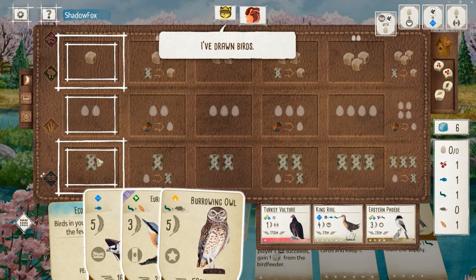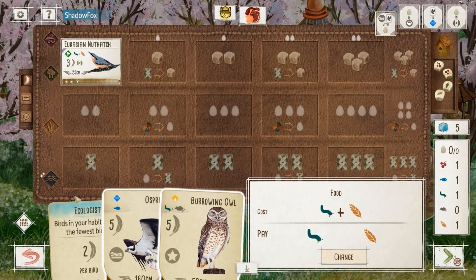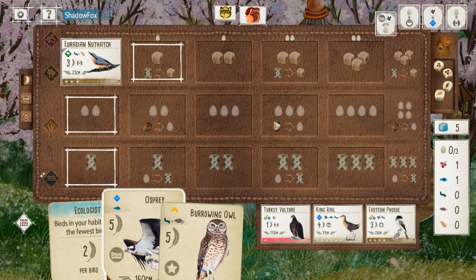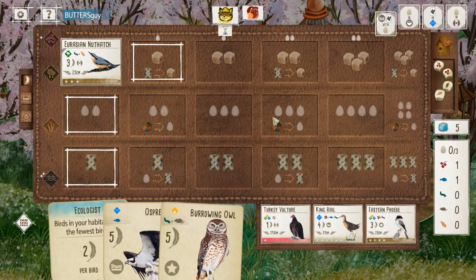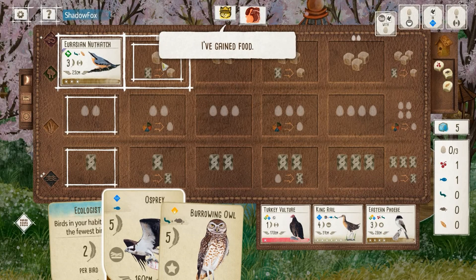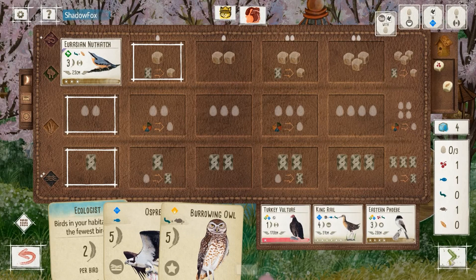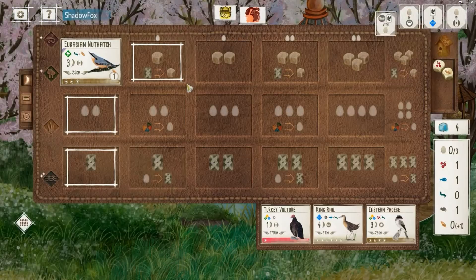We see Eastern Phoebe flip open the tray after my opponent drew cards. I say to myself, if they want to grab that and hand out even more food I don't feel too bad about that, because I'm going to throw it on this Nuthatch and try to develop this forest as best I can — I'll get my food that way. My opponent did leave the Phoebe, they gain food themselves, and I grab a rat for my owl.